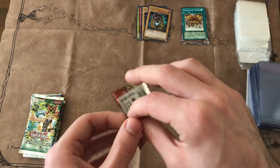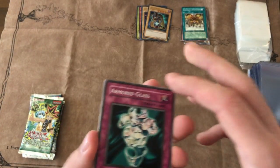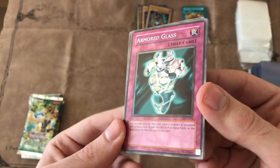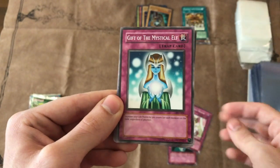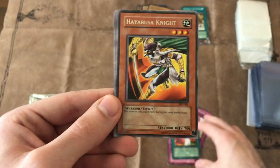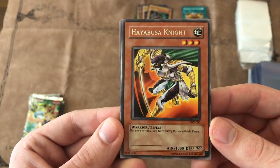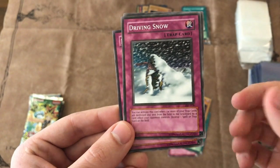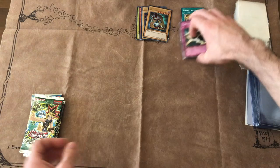Pharaoh Servant next — probably my favorite set of all time, if not Metal Raiders. This set is sweet. It has some big beatsticks like Goblin Attack Force, Dust Tornado, just a lot of cool cards. Obviously we're hoping for a Jinzo in this pack. We got Armor Glass, Numinous Healer, Gift from Mystical Elf, Ground Collapse — that was a cool card, you could lock your opponent out of Monster Zones. Hayabusa Knight — I actually loved this card back in the day. I used to play a deck with equip spells and equip them to Hayabusa and attack twice. Soul of the Forgotten, Driving Snow, Bombardment Beetle, Earthshaker. Another not so great pack, but we still got four more.